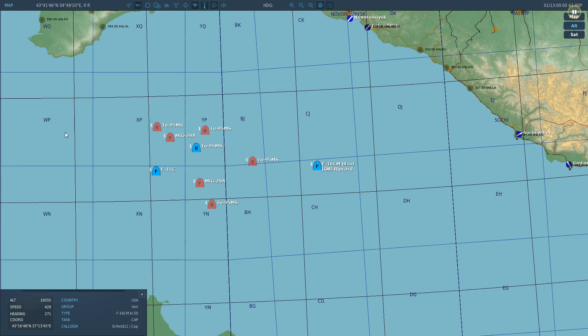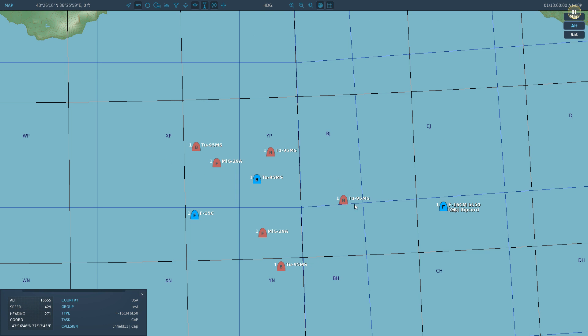On our F-10 we've got myself and RC here and a whole host of hostiles in front of us — 1, 2, 3, 4, 5, 6, 7, 8. Two of them, the two middle rear ones — there's a TU-95 and there's an F-15C — are friendly.